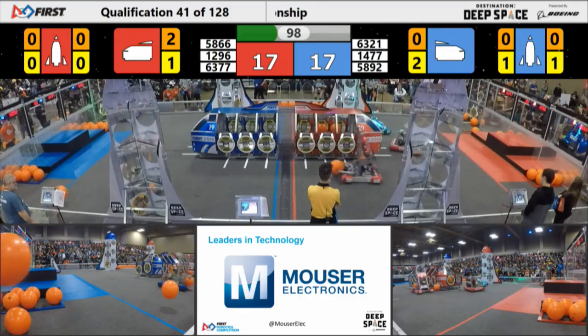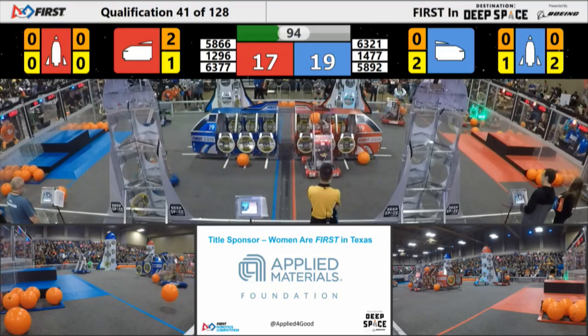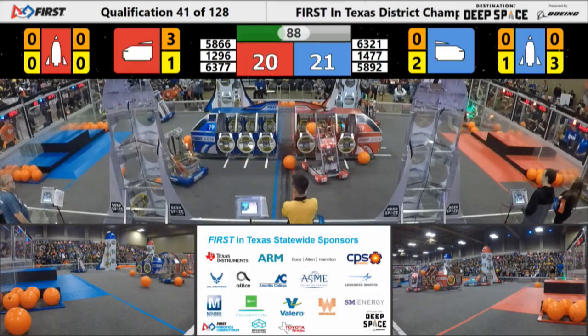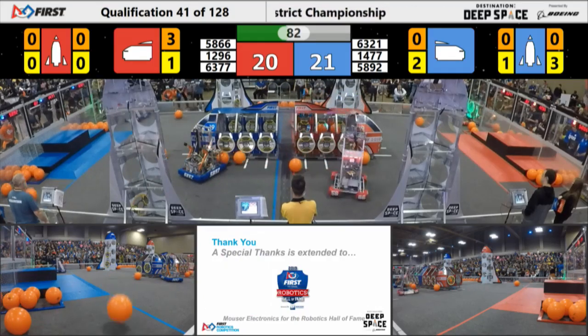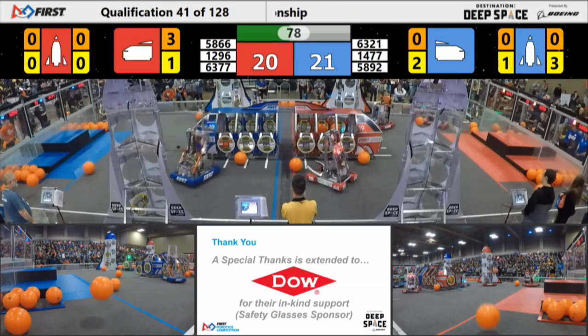Over on the blue side, we've got hatch panels being placed on the rocket. We'll see if that can lead to cargo later. 58-66, Iron Tigers looking to drop some cargo into the red cargo ship, lining it up — just hasn't quite happened yet. On this side of the field, we've also got Energy Heroes attempting to get cargo off the ground with the feeder. Looks like they've got a piece up, looking to get it in the cargo ship, and they do so.